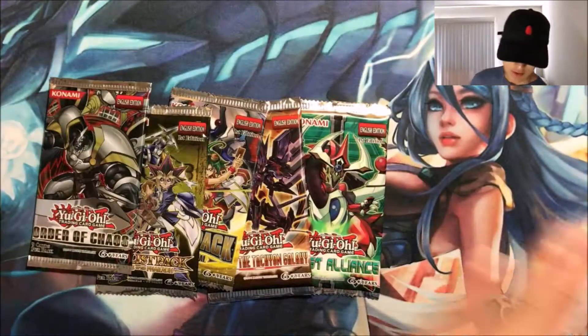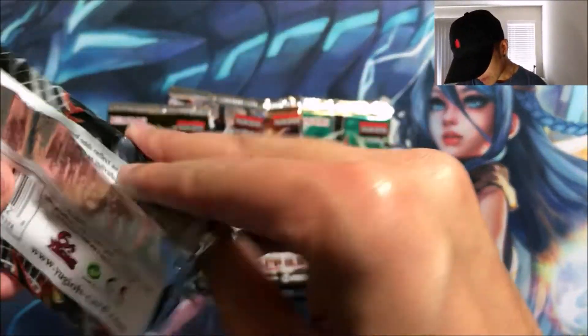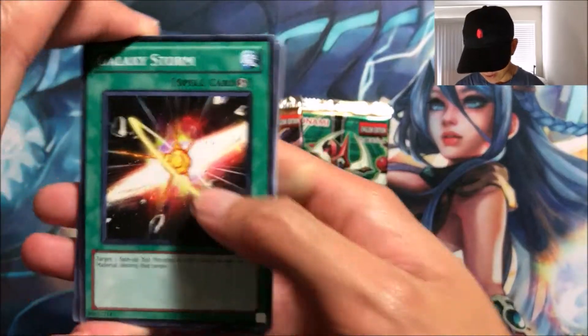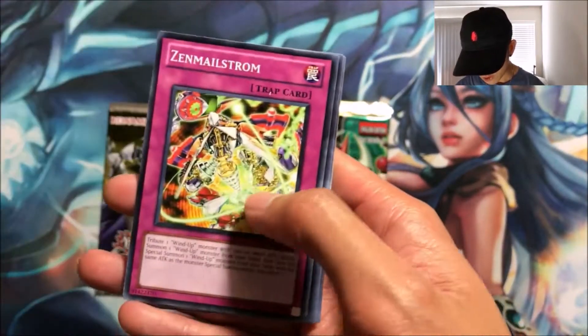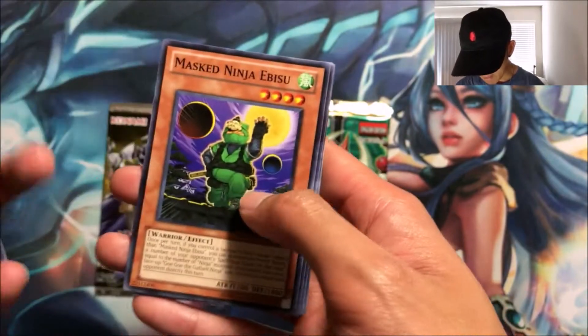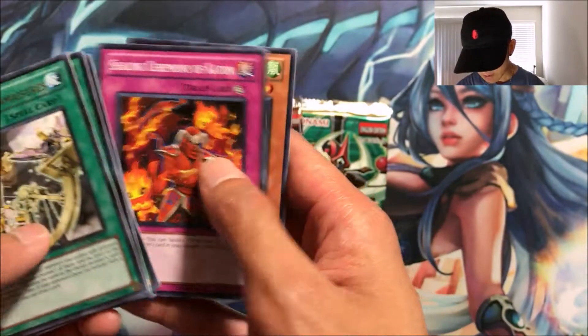First pack: Order of Chaos — let's get some Inzektors. We got Galaxy Storm, Full Force Strike, Zenmaistrump, Photon-Leo, Zen Measures, Master Ninja Ibisu, Koala, Koala, Sealing Ceremony of Katon, and Air Armor Ninja. Awesome.